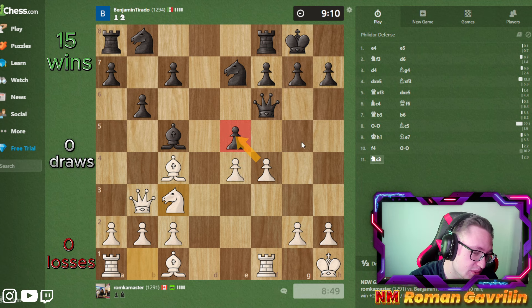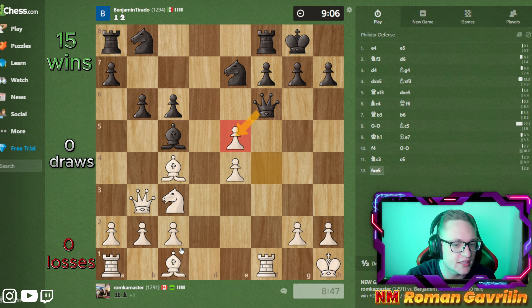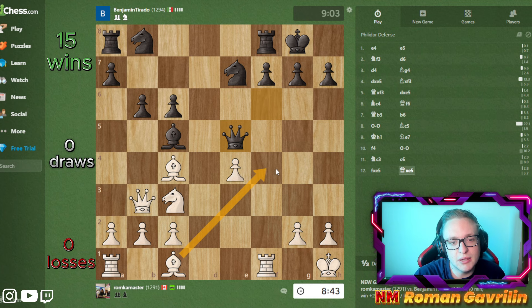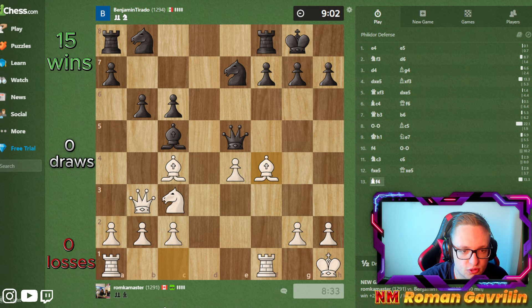I'm wondering if I should have played this right away - I'm not sure. But now I think if he takes, queen f5, I can even bishop f4. And now this is protected - that's why it couldn't be taken. So I'm wondering if this is the right approach. Wait, bishop f4, queen h5 - no, but I think I'm just winning after bishop f4. Let's say queen d4, rook d1, queen h5, I take and then I can take on f7 - there's rook f1 afterwards.